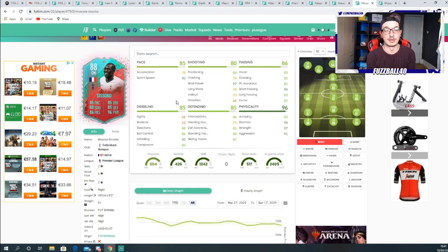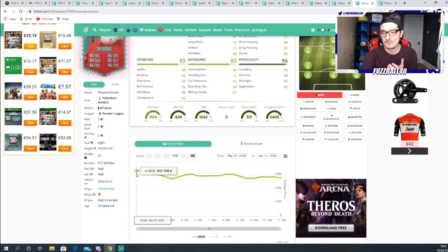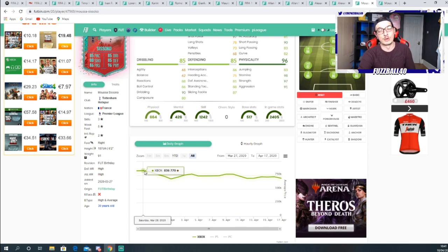I want to briefly talk about the cards themselves and I'll go into more detail later in the week. What we've seen consistently this year is: players get released at six o'clock, they have a price; at seven o'clock more come in and undercut those prices; at eight o'clock they undercut again. The second lightning round at seven o'clock — I've seen a lot of times — gives a good opportunity to buy in. With Sissoko, I can show you he was at 832K on the day he got released, then dropped steadily to 684K throughout that week.